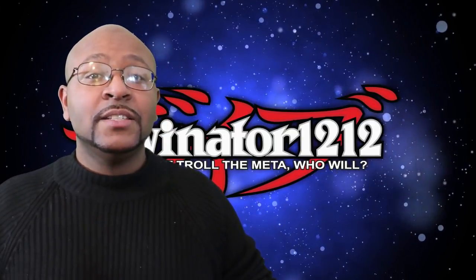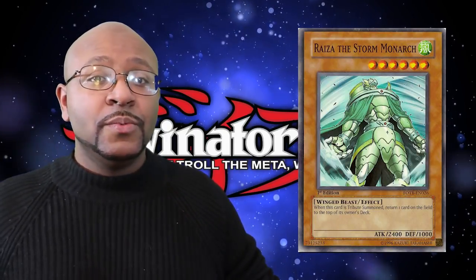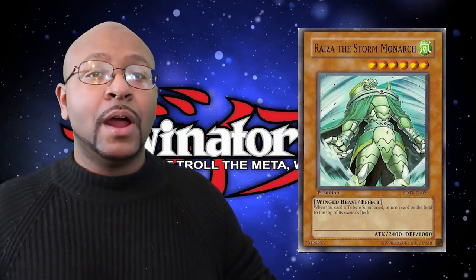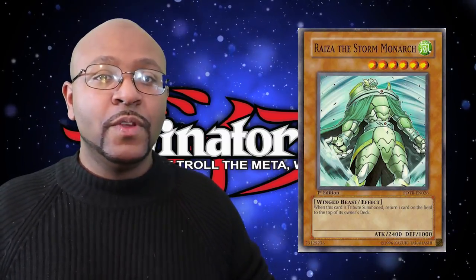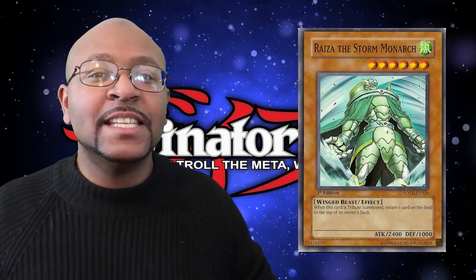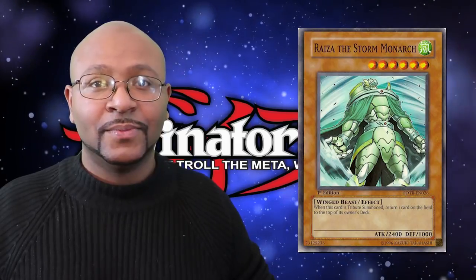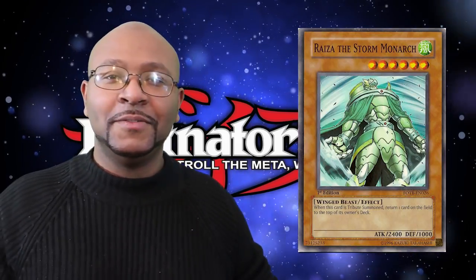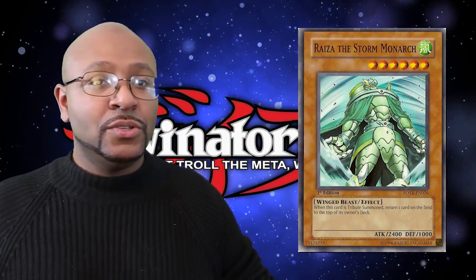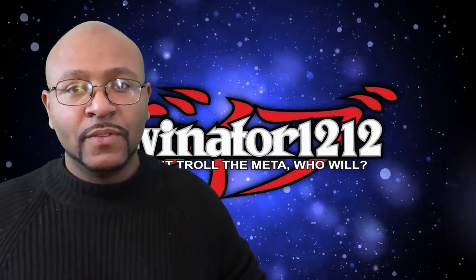Number 2 on our list is Raiza the Storm Monarch. Like all Monarch cards, he gets his effect when Tribute summoned. Whenever he is Tribute summoned, he gets to target any card on the field and spin it back to the deck, which solves a lot of problems with monsters that, if you remove them, can either float or add some type of effect — because cards cannot activate effects in the deck. It's also a topdeck situation: if you spin something that was hard for your opponent to summon, it's like a brick for them next turn. With Raiza's stats being at 2400, it's a solid beater, and once you Tribute it out, getting over it isn't going to be easy. Like all Monarchs, once you get them out, you just swing for game.